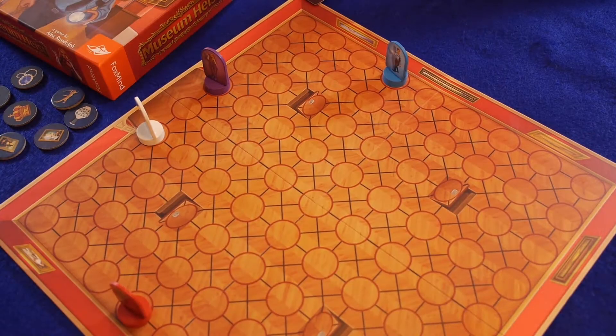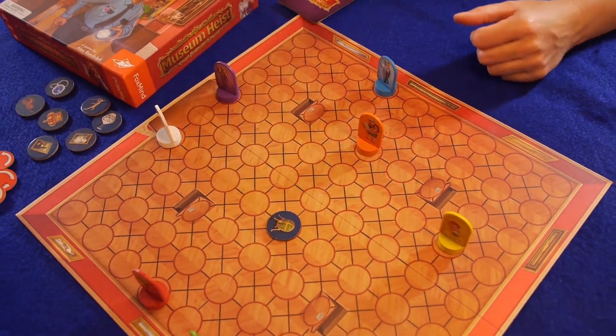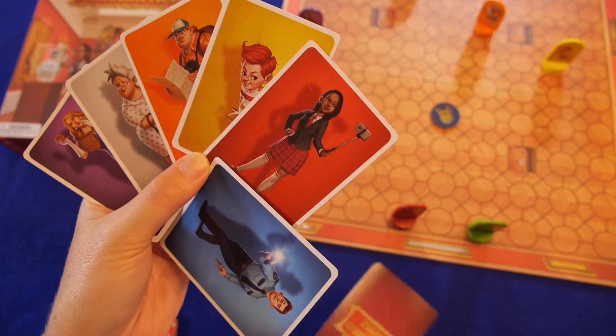To set up the game, regardless of player count, all of the wooden character pieces are randomly placed out on the board in the museum, as well as one piece of artwork. Players are given a deck of identical character cards and they each secretly select which character they want to be for the round.